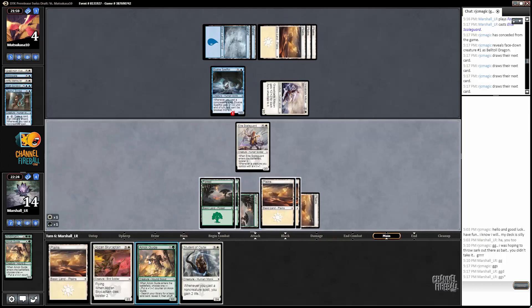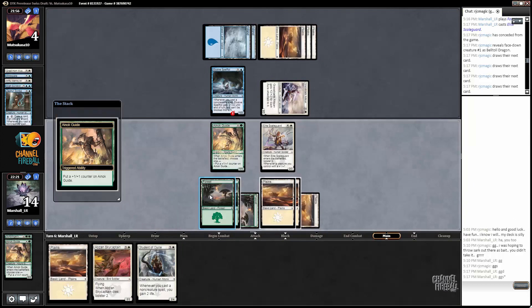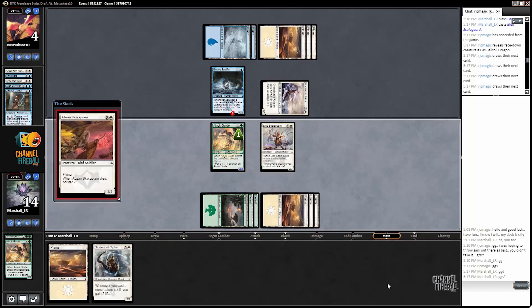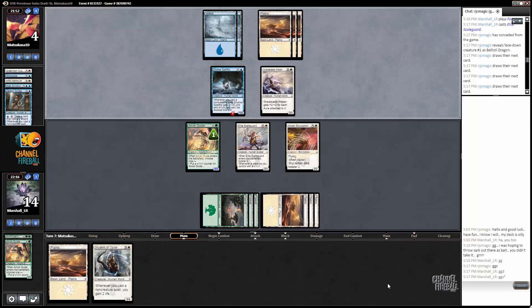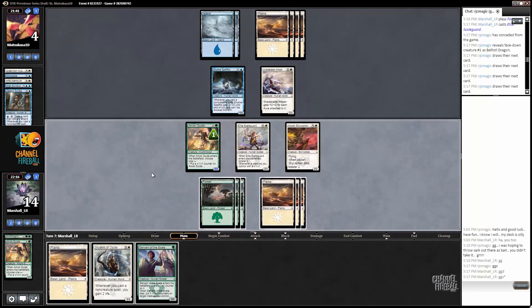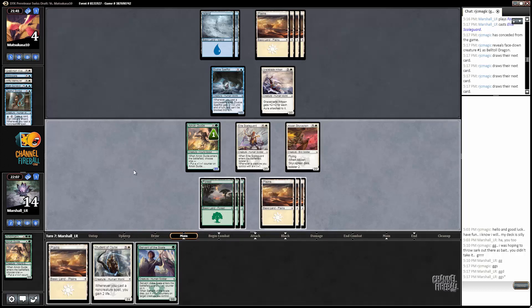So this guy goes to the end, move down, and then we get to kill these two things. I think that's pretty acceptable. Then we play another Einok Guide, get a counter going, and play an Obzon Sky Captain as well. The hits keep coming — a lot of pressure on our opponent. We're not quite out of gas, but we're pretty close. Student of Ojetai is not a big beater here. Servant of the Scale will be fine next turn. I think we just have to risk whatever our opponent has and attack with the team — we are attacking for lethal here.